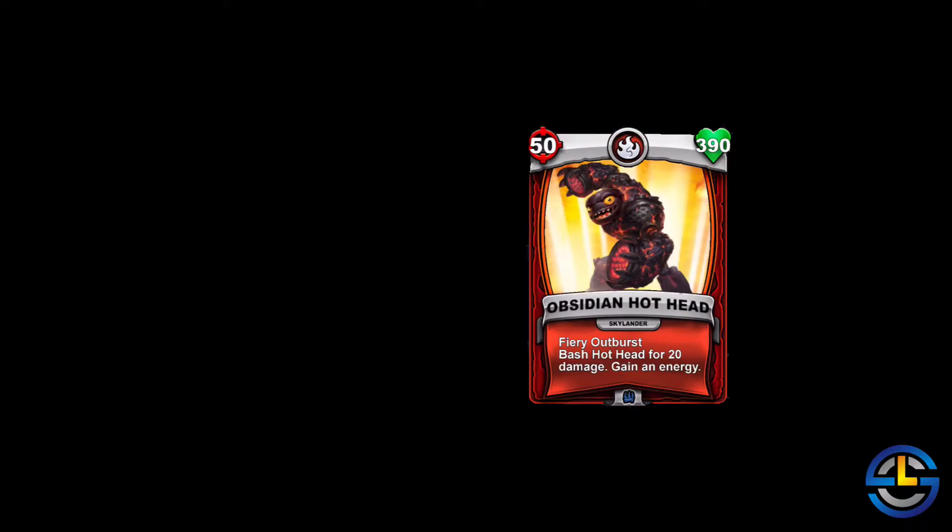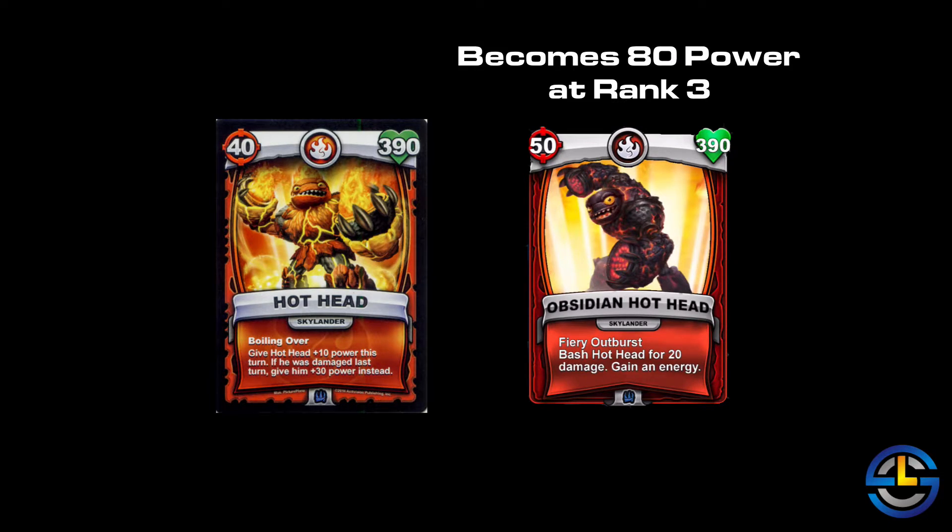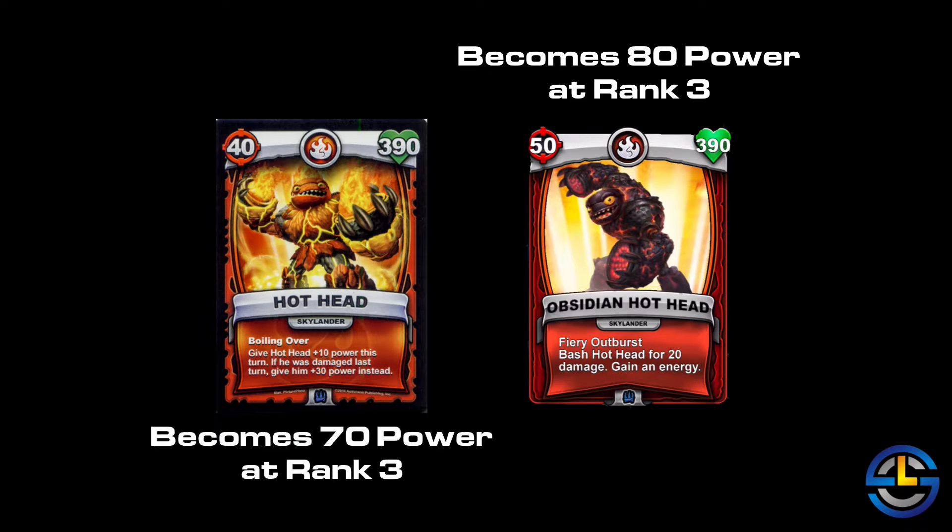Obsidian Hothead is a variant of Hothead, but he doesn't just look different. In my opinion, he is a different character. If you just look at the cards side by side, you can see there's already a difference in their stats. They both have 390 health, but Obsidian Hothead actually starts with 50 attack power, whereas regular Hothead only has 40 attack power. So Obsidian Hothead is looking better already.